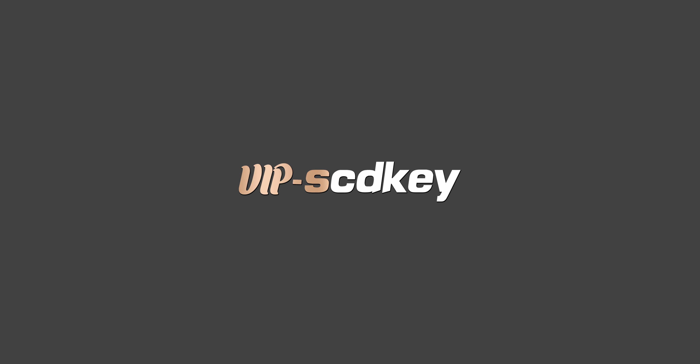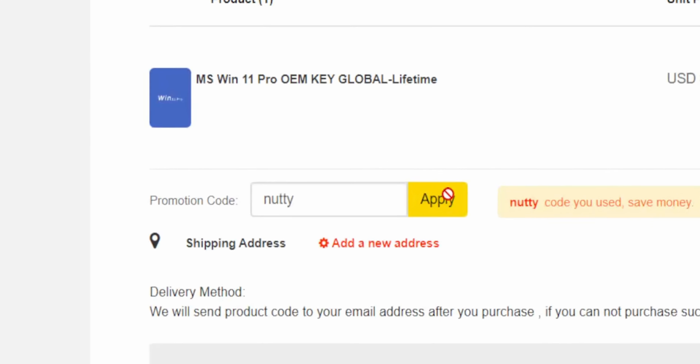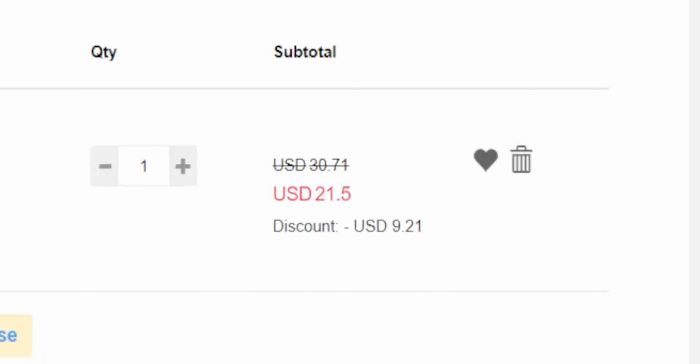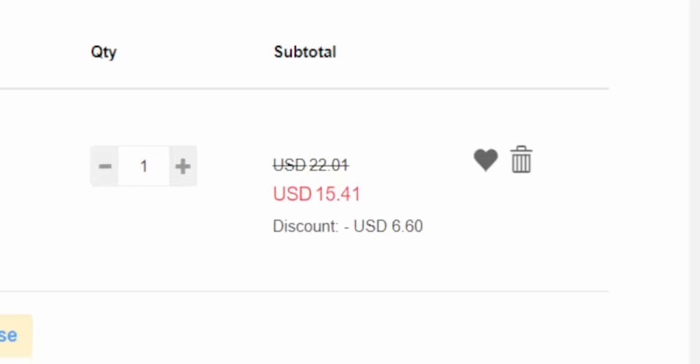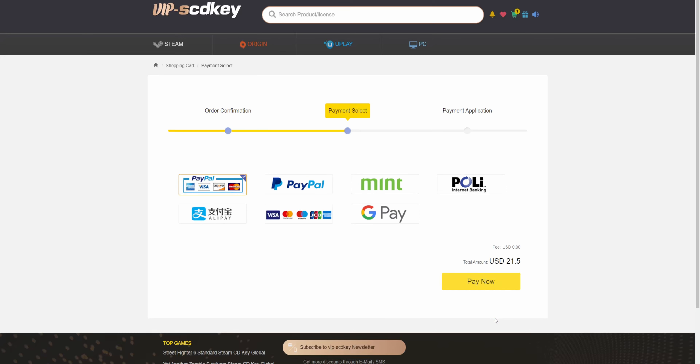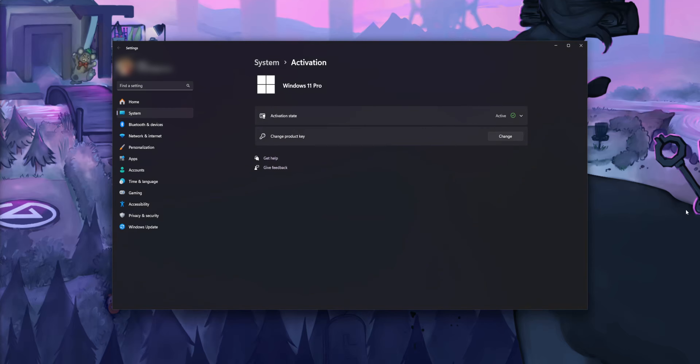VIP SCD Keys — sorry, I couldn't find a good segue for this. If you guys are looking to buy a Windows 11 license, you can get them for as low as $21. Just use my code 'nutty' to get 30% off at checkout. Or you can get a Windows 10 key for $15 and upgrade to Windows 11 completely for free. VIP SCD Keys supports secure payment methods like PayPal. They'll send you an activation code, you plop that into your Windows settings and you're good to go. Check out VIP SCD Keys in the link below.